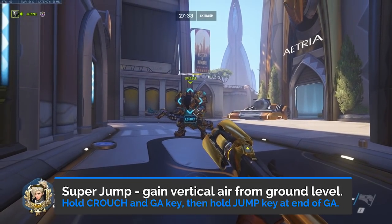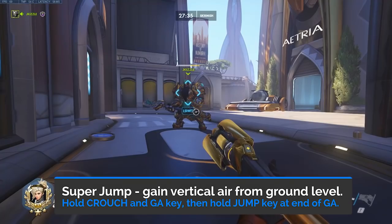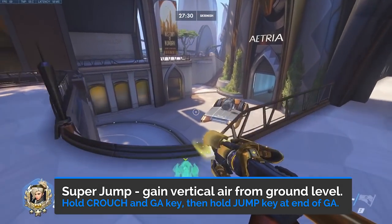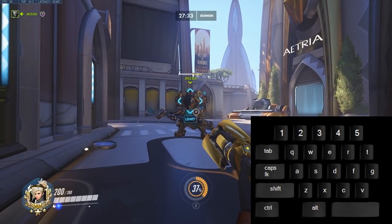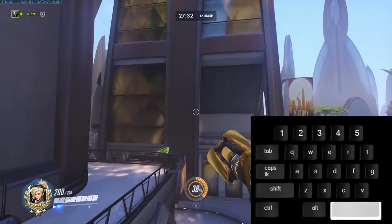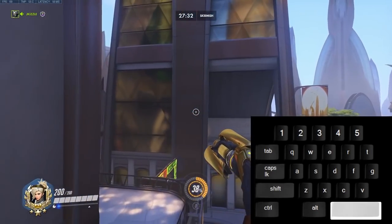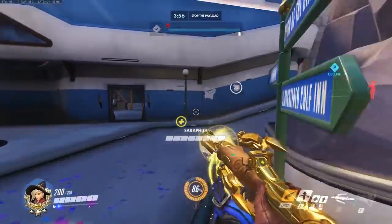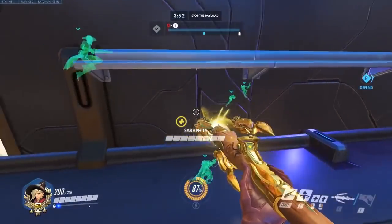The next technique is the Super Jump, which will allow you to get high ground without needing a teammate actually on the high ground. What you are doing is basically slingshotting yourself upwards by simulating a lower position than your teammate. To do this, you press crouch and Guardian Angel at the same time, and then after you collide with the teammate, press and hold the jump key. My best advice is to try this in the practice range with bots to get a feel for it. Here's a quick example in a game — I boost off of my Hanzo to get higher ground on this Blizzard World platform.